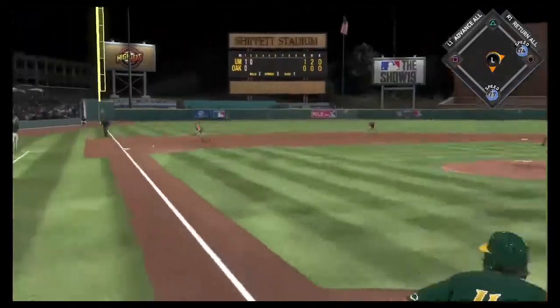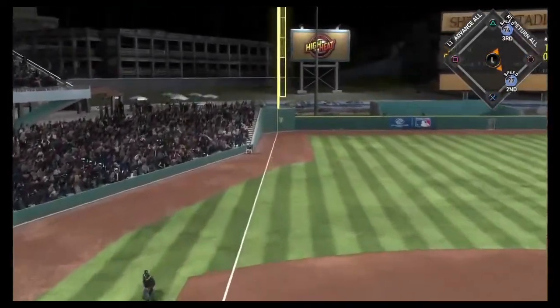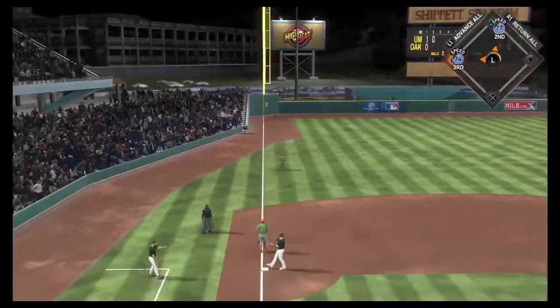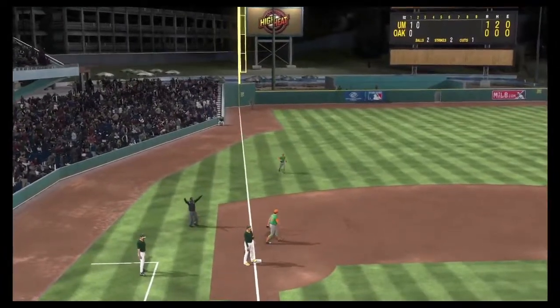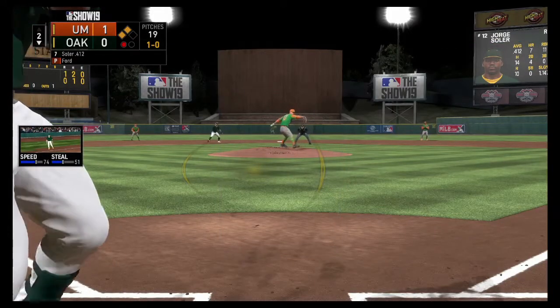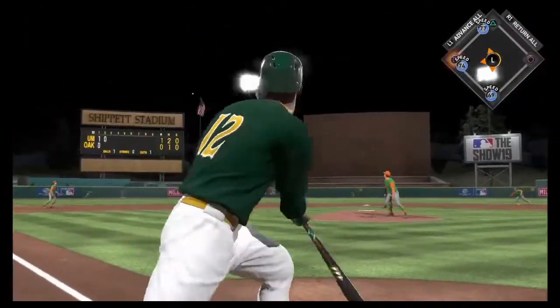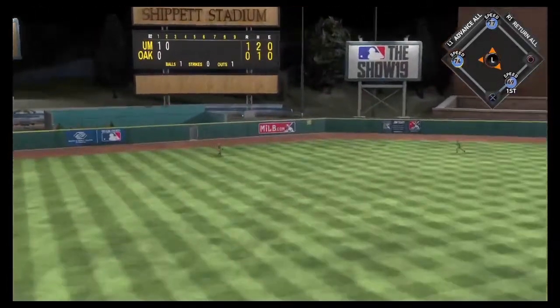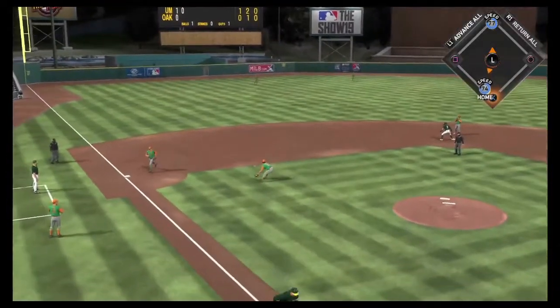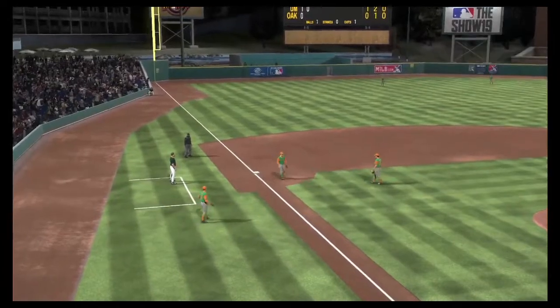After a walk, Bo Bichette rips a double down the left field line. That's going to give us runners at 2nd and 3rd with only 1 out. Jorge Soler coming up next with a 1-0 count. He's going to throw us a slider that we put a perfect swing on for a line out. But that's alright because we had the runner on 3rd — we're going to tie it up 1-1 with a sacrifice fly. Trading blows early.